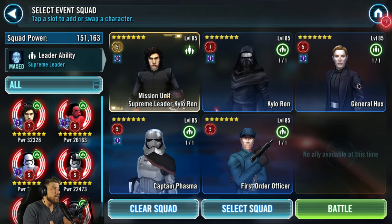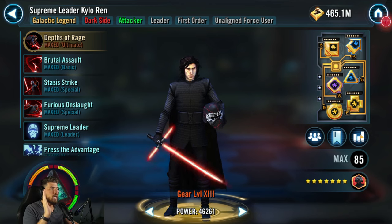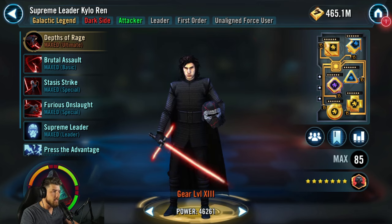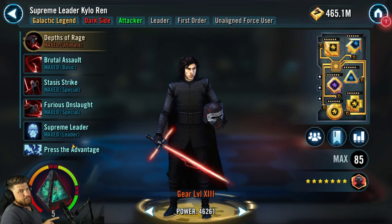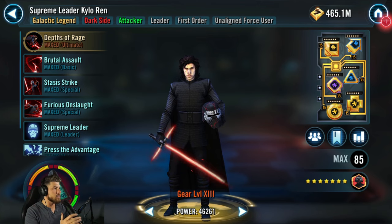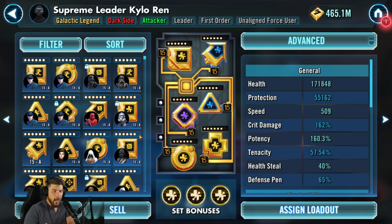Quickly breezing through tiers 4 and 5 — both are crazy easy. The team is now SLKR with Kylo, Hux, Phasma, and First Order Officer. For Kylo's mods in tiers 4, 5, and 6: mine is at relic 5. I was able to beat this at relic 3 but it was uncomfortable — relic 5 is the safe recommendation. You don't need relic 7, but if you want the ultimate as quickly as possible, relic 5 will do.